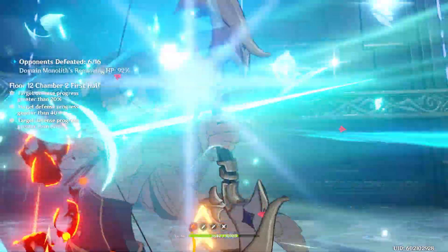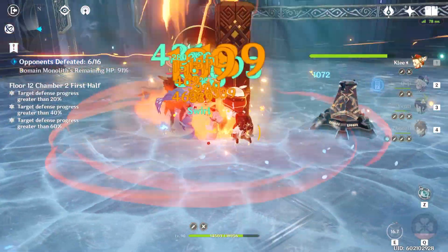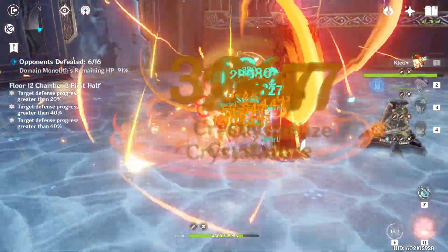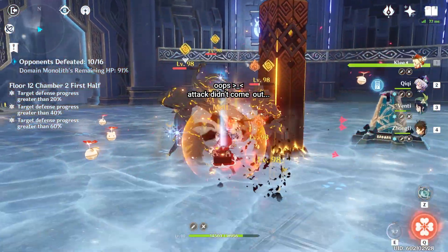And his support doesn't just end with his shield. In this Abyss 12-2 video, combined with a character like Sucrose or Venti, he can extend your DPS window significantly just by dropping his Meteor.